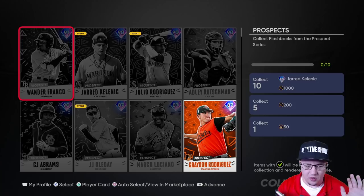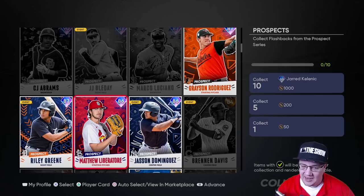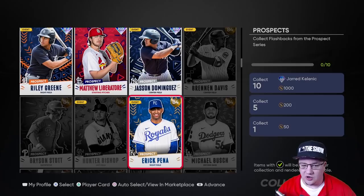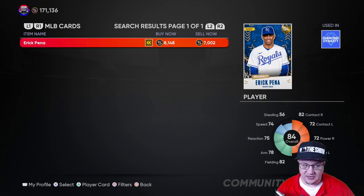With this collection you need to collect 10 cards, but you obviously don't want to collect Wander Franco, Julio Rodriguez, Adley Rutschman, CJ Abrams, or any of the higher diamond cards — they're going for way too many stubs and it doesn't make sense. But a lot of these gold cards are going to be collected to get that reward, and these gold cards are going up drastically in value.